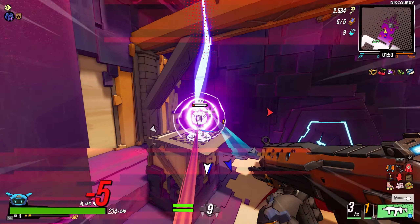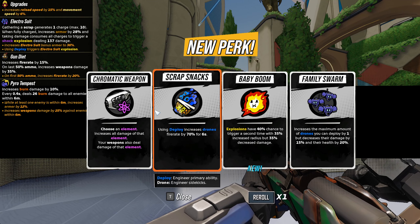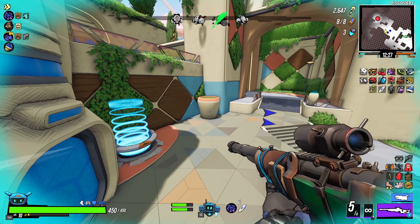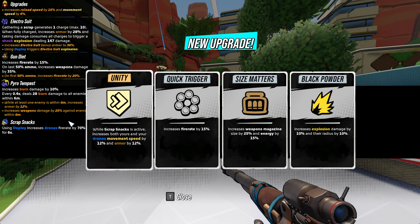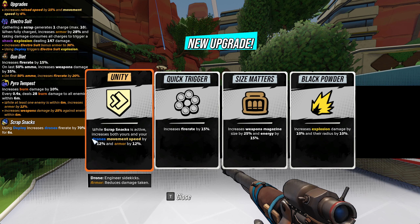And lastly, there's the Scrap Snack Skill. It doesn't give you any armor up front, but one of its upgrades gives you a 12% armor upgrade every time you activate deploy for several seconds. Just with the skills alone, you're able to get 60% armor.